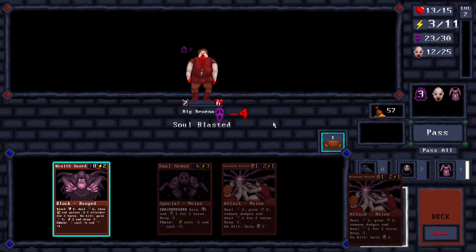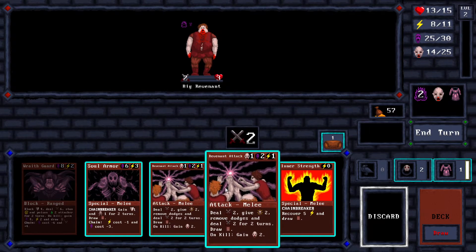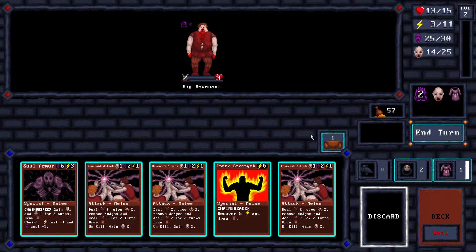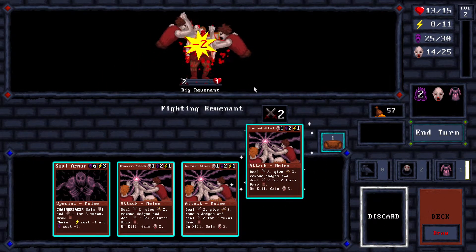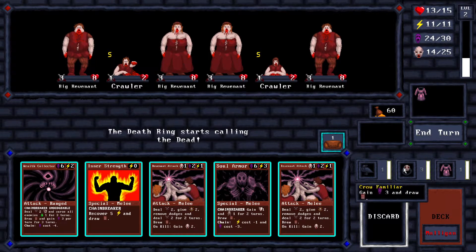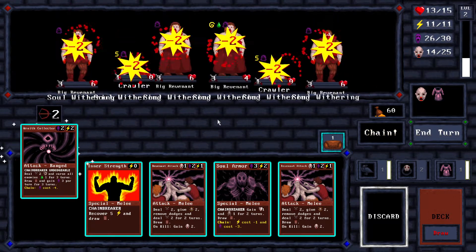Going to end the turn here. Block that, get a bunch of souls — nice. We can do another block; that's going to kill it though. Is it cheaper to just do a Revenant Attack? I think blocking is the way to go if we can dig into a cheap block. Let's just do a couple of Revenant Attacks then. We're really good on souls — I was afraid we wouldn't have enough, but between these three items we have a bunch. Do we have a Rat Collector? I actually do — that's a good start. Let's trigger it.